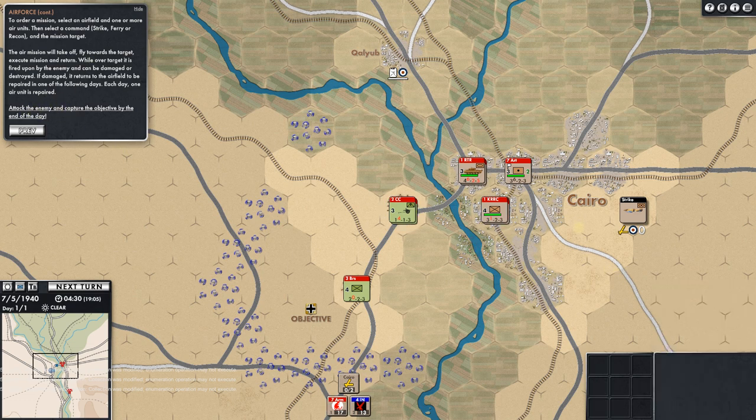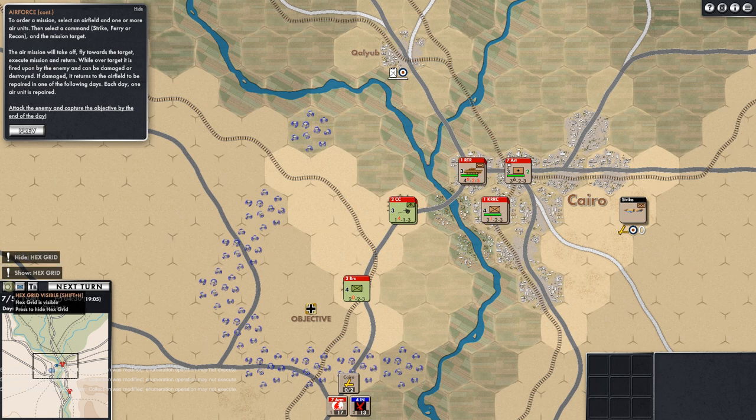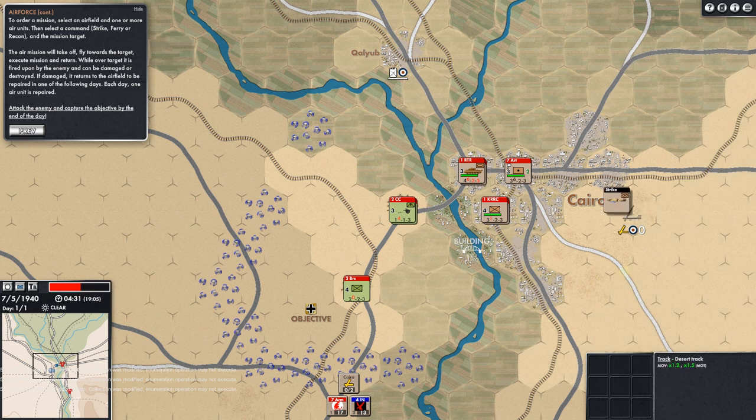Maybe it'll show us more as we go. Turn-based mode is what we want. They've also got a counter view — I prefer the counters. Grid hexes — let's keep those on. You can see the date, the day, clear weather, 0430 hours. I think we're all good. Let's go next turn and start to see this WeGo system.